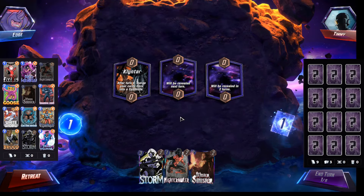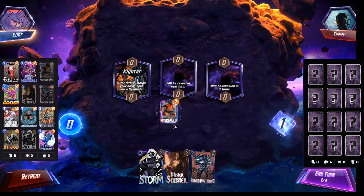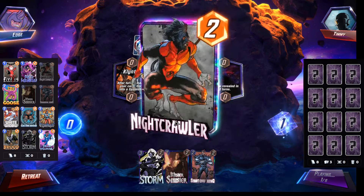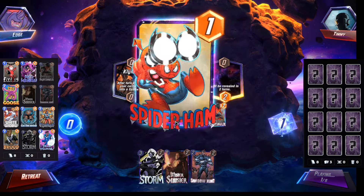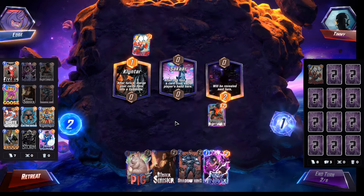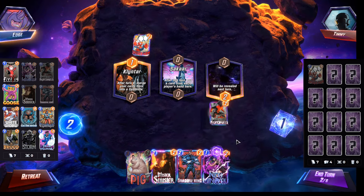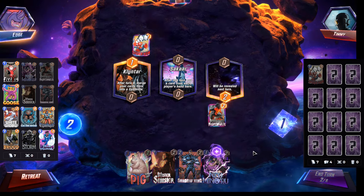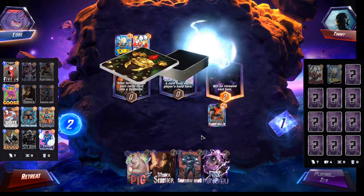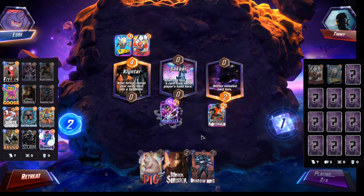All right, we got Klyntar — yeah, probably Storm done. We could just do Nightcrawler right here. Klyntar, yeah we could probably just Storm. Oh, I guess we can't anymore. Oh, Sakar. I don't want Shadow King down yet. Oh okay, so it's going to be Melle. All right, Nico's fine.